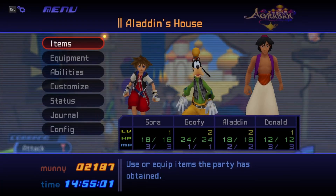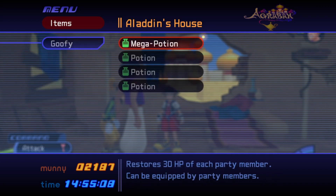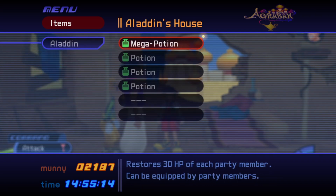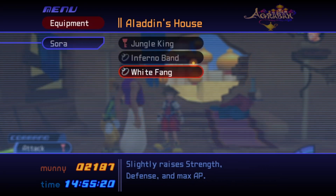Diving right into the menu, we can look at our items. We see that Sora has a Mega Potion, an Aether, and another potion. Goofy's going to have a Mega Potion and three potions equipped, and then Aladdin has a Mega Potion and four potions equipped. That should be pretty solid to get you through the hardest part of the fight, which is the start of it.